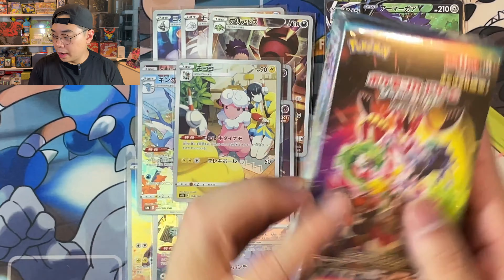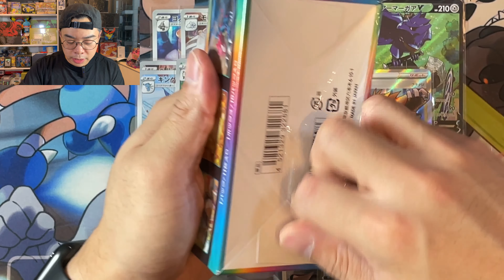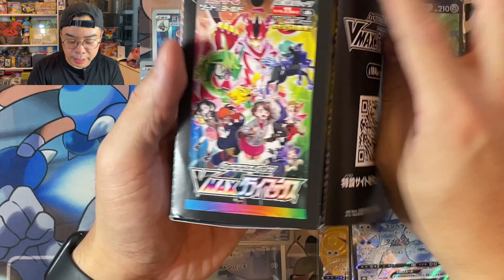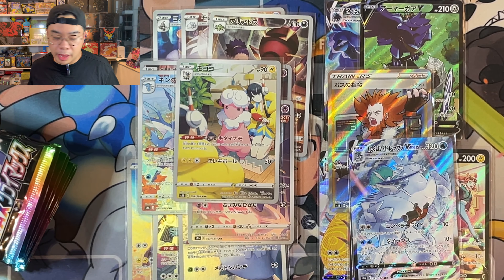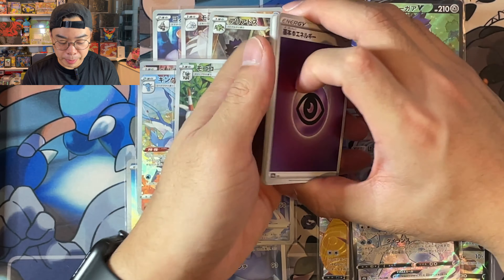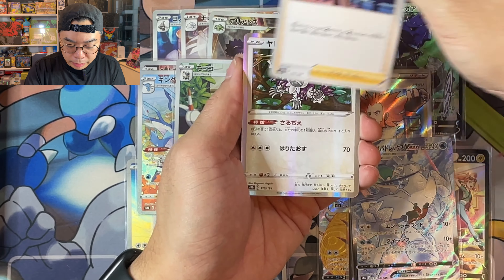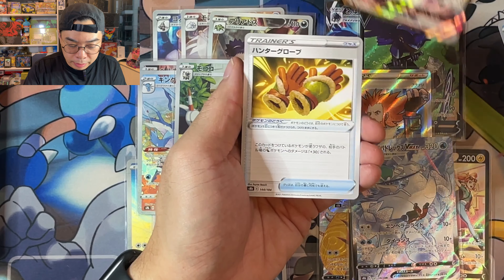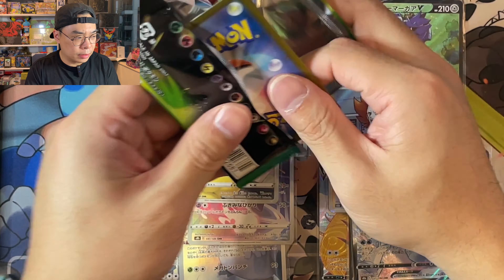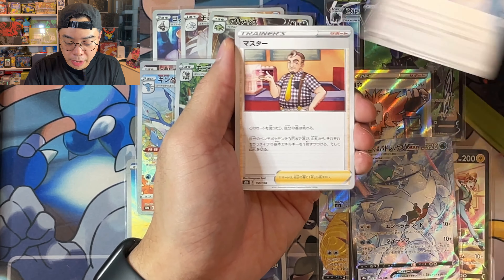On to our last box. Very happy with all the pulls so far. We might be speaking too early, because we might get something else. It'd be very nice to pull the Gloria Full Art Trainer and the Galar Friends card — the Galar Friends card is the most expensive card in this particular set. Just to show you, there is a market somewhere out there for Trainer cards. We've got Flaffy, Charmander — nothing there from the first pack. We've got some Gloves, the Urshifu Rapid Strike VMAX. I'm going to remember this green energy because it was a green energy when we pulled the god pack.